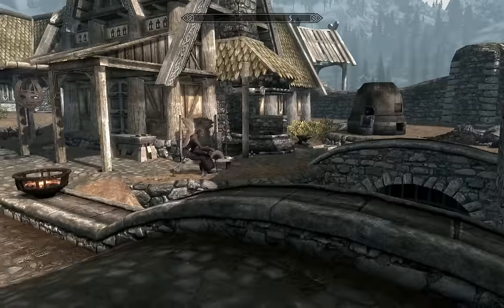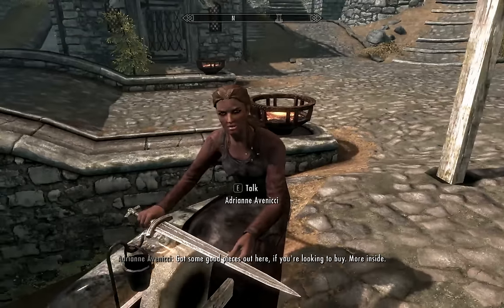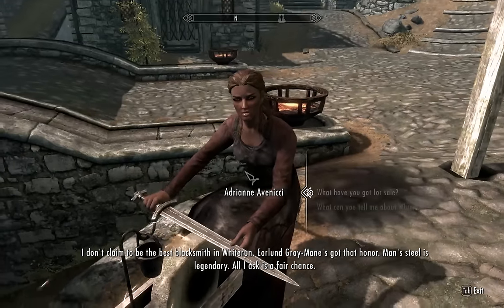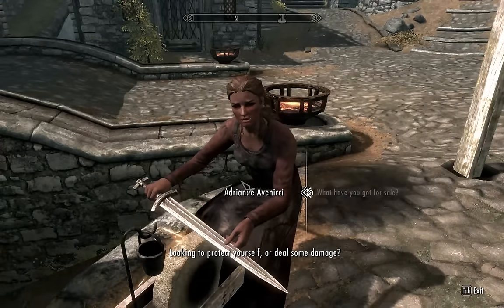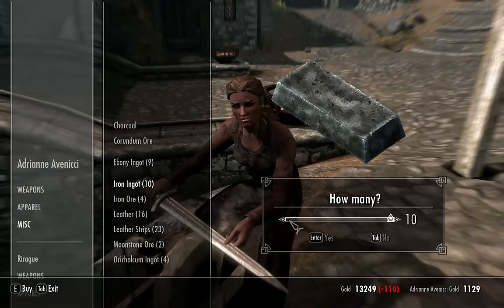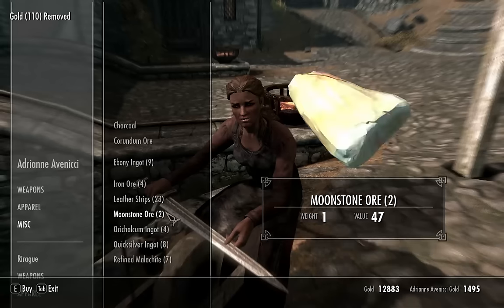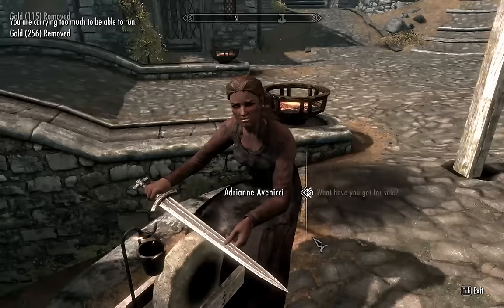And once you're here, you go to Adrienne Advenici and buy all the iron ingots and the leather straps that she has. These are also available from her father in the shop just next door, so you can double up.